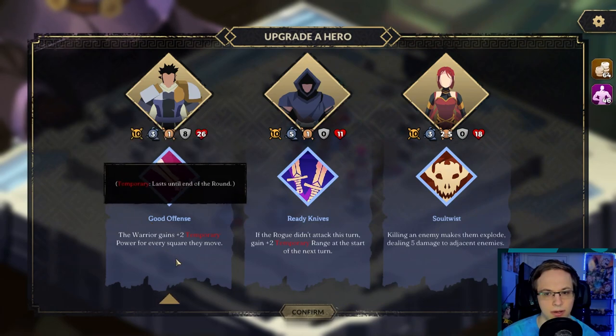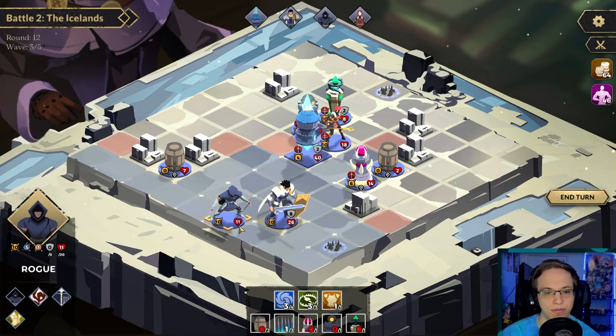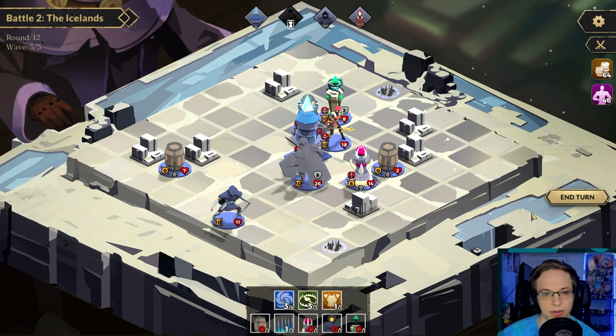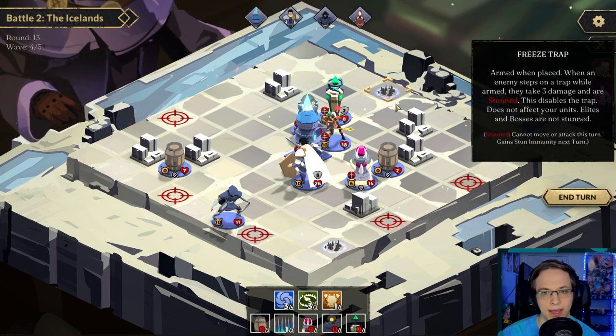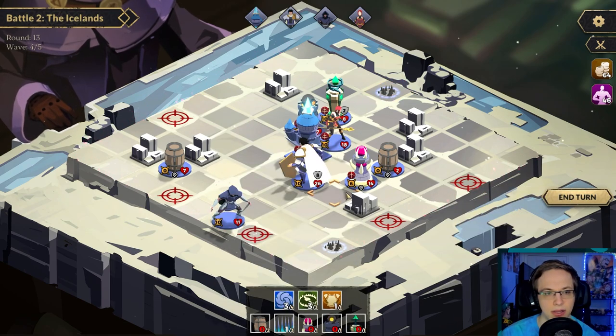Killing an enemy makes them explode dealing five damage to adjacent enemies — yep! Or the extra range. I just want my mage here — the mage is so freaking cool. We're gonna move her a little bit more. Keep her there, I don't want her moving. How do I tell if a freeze trap is active or not? I'm assuming that means they're not armed. We probably want to save the freeze trap.